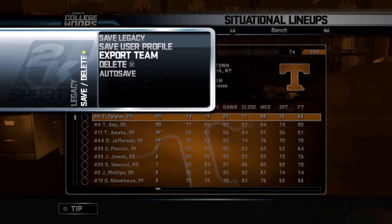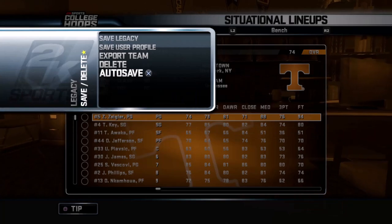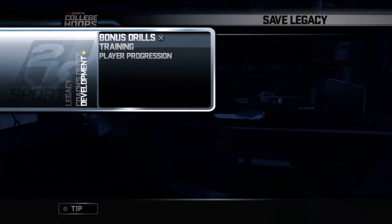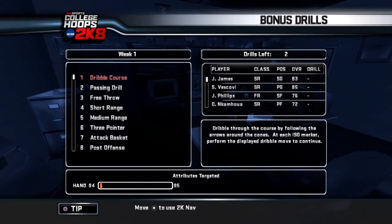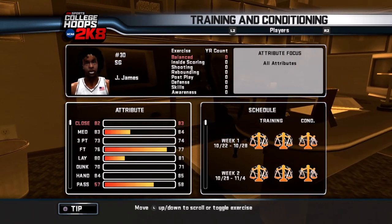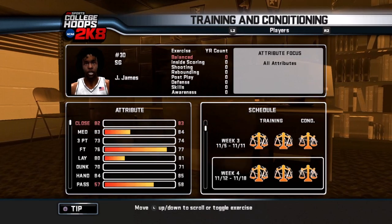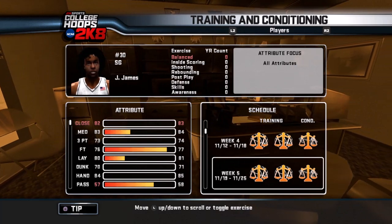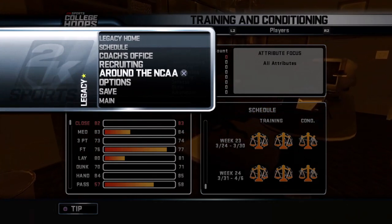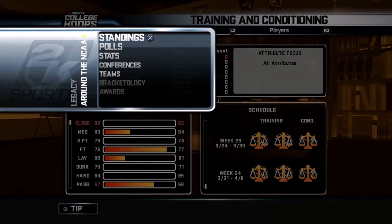I'm going to save the legacy and override the old one. Let's go to development. I haven't touched this in so long — I'll probably do the training and bonus drills, but I'm going to do that before the next video so I don't waste your time going through all 24 weeks. Right now everybody is just generally improving across the board. Let's look at playbooks and the NCAA standings — we'll go through that a little bit later. I'm not going to do the preview show.